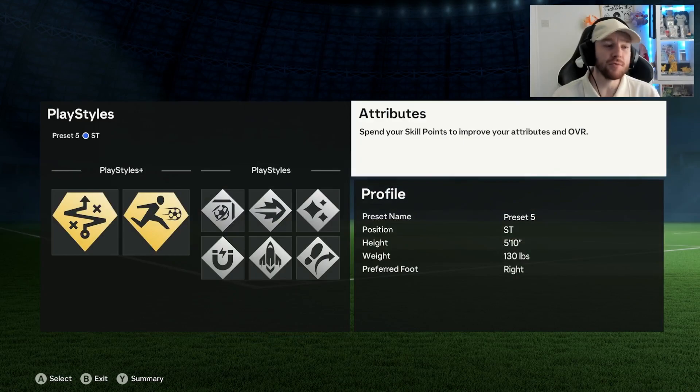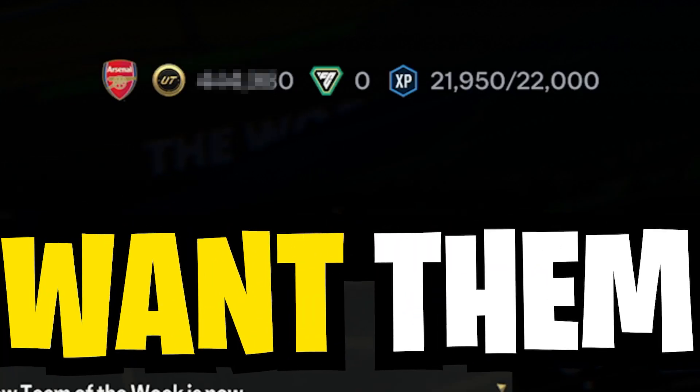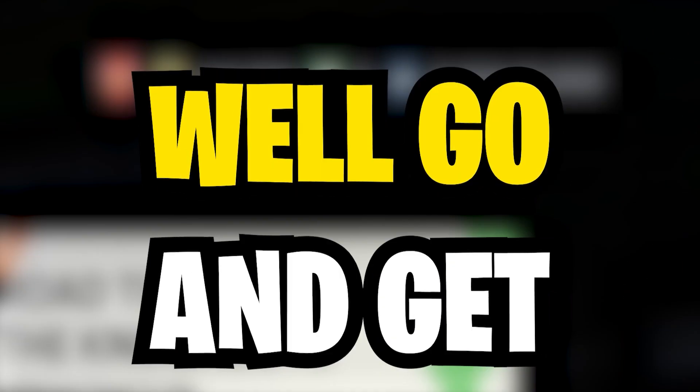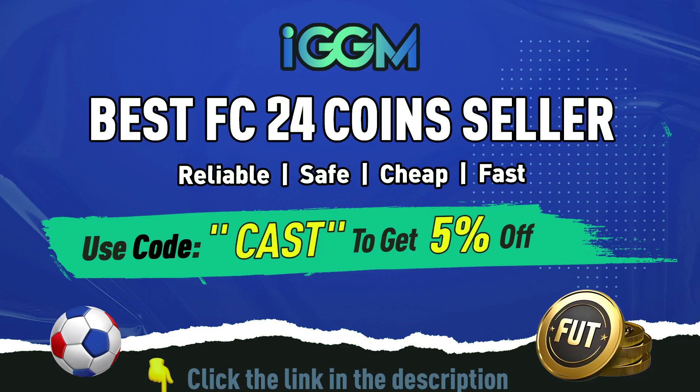Do your EAFC coins look a bit low? Go and get yourself some cheap and reliable coins from IGGM, and use code CAST for 5% off.